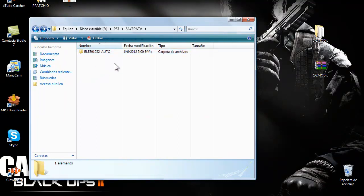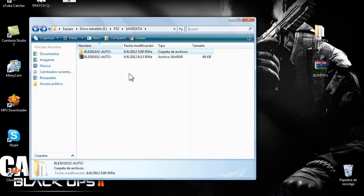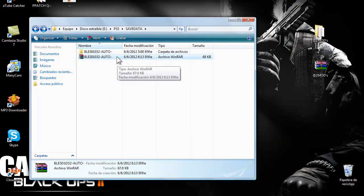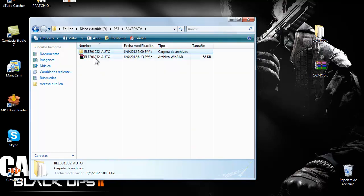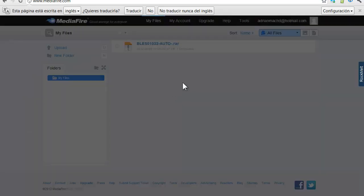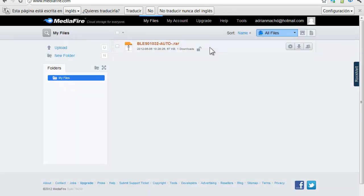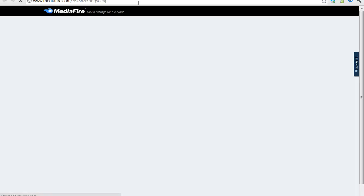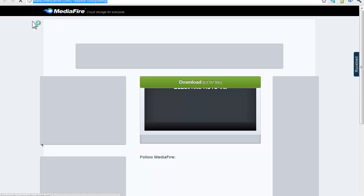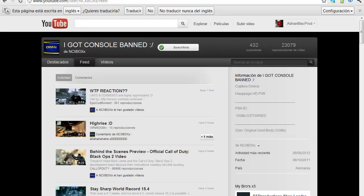Estos son los archivos que están dentro de BLES1032. Son muy importantes, sobre todo el icono y el param.sfo, que esos son los que no se tienen que eliminar. En la carpeta de BLES1032 tenéis que crear el archivo en RAR, lo tenéis que convertir con WinRAR. Porque lo tenéis que subir a Mediafire. Cogéis el archivo y lo subís a Mediafire. Muy importante tener el link, porque yo no soy el que hace los mods. El link de descarga de vuestro BLES lo tiene que hacer un amigo mío. Subís el archivo, ya sabéis cómo se sube. Nada más subir el archivo os saldrá el link de vuestro archivo subido. Copiáis el link de Mediafire.